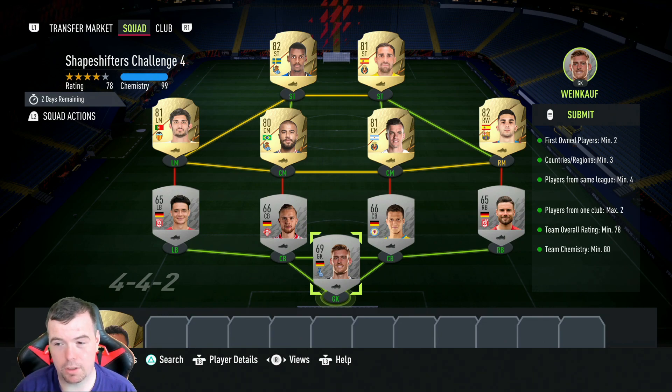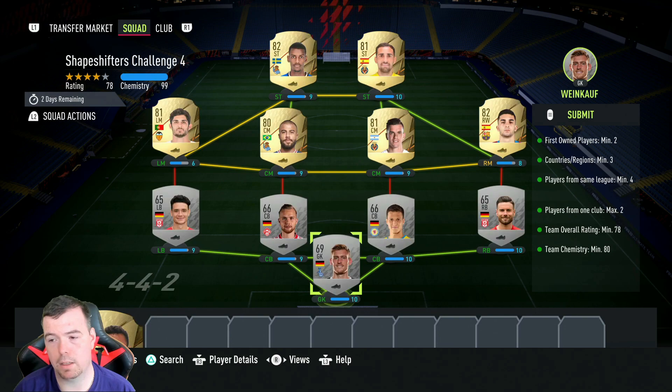You'll still get nine chem on those players and ten on the goalkeeper, as long as you go the same league or nation. Everyone's on a bid, and by the way, bids are always cheaper to buy - especially with bronze or silver players. Never do buy now. Same league and same nation are normally the best bids for you as well.